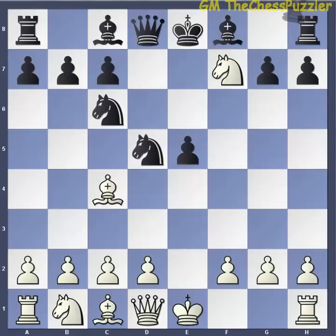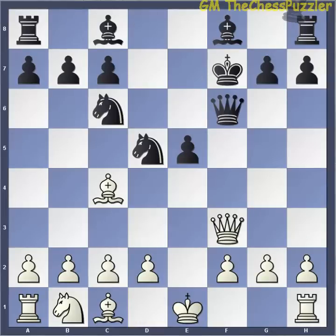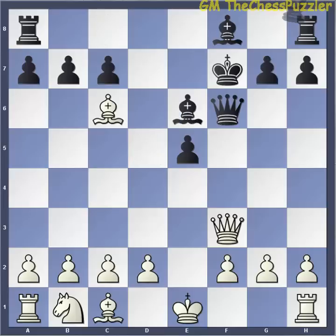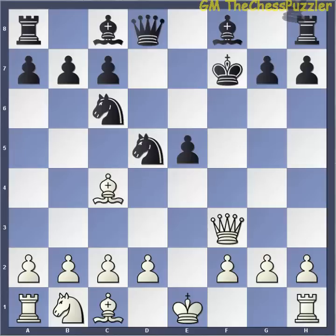Black has no choice but to take, to save both the queen and rook. White can now develop his queen to F3 with a check. Black can try Queen to F6, but after Bishop takes Knight, and Bishop to E6, Bishop takes C6, Queen takes, and Bishop takes — White is not only two pieces up, but also has his castling rights intact against Black, who has a very messy development and a badly exposed King.